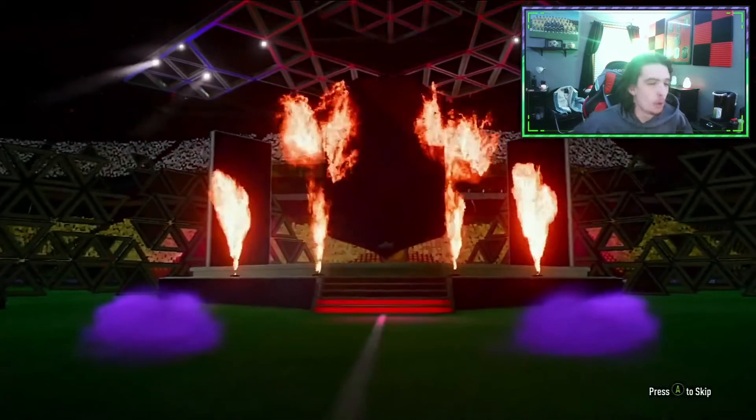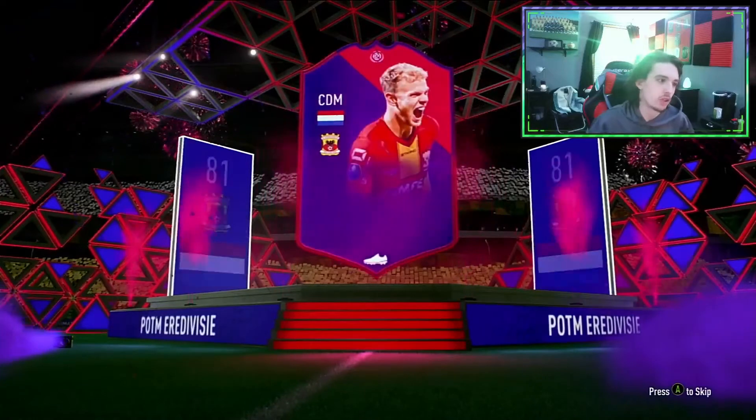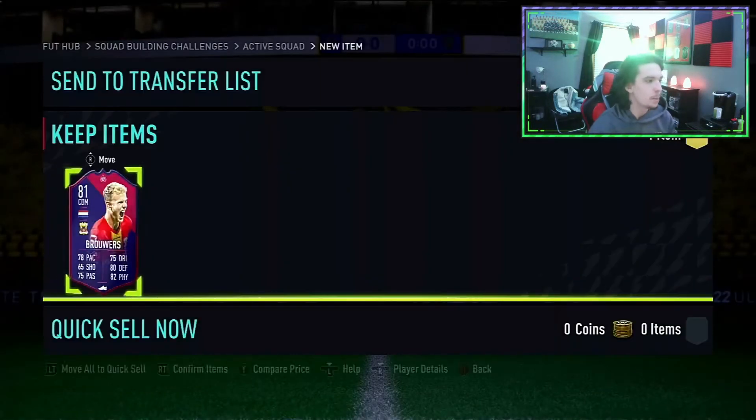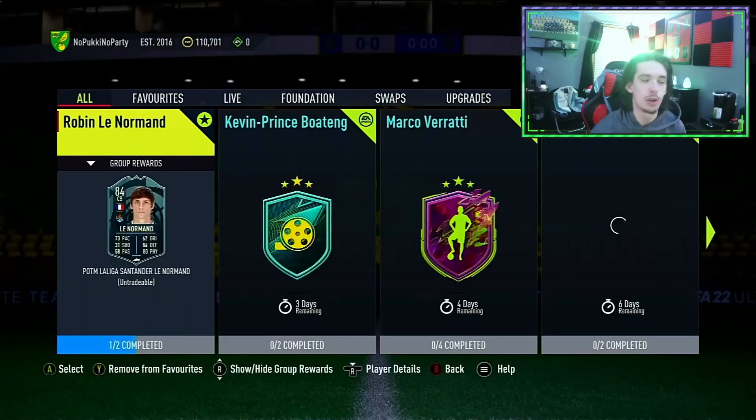First up, we have Broward here. We're also looking to just improve one league squad. We now have Gust Hill and Broward in our Endeverse squad, and we can just find some players to put in there. Over time, we'll get more Endeverse and tradable players, like special cards that we can put in there.